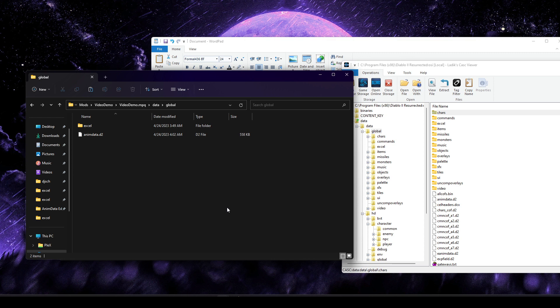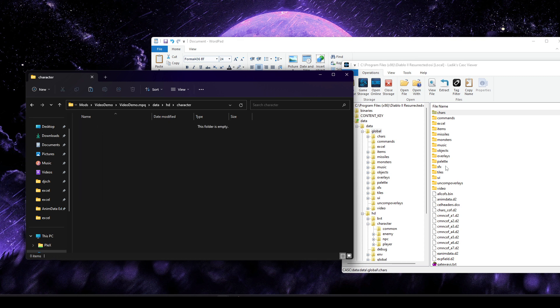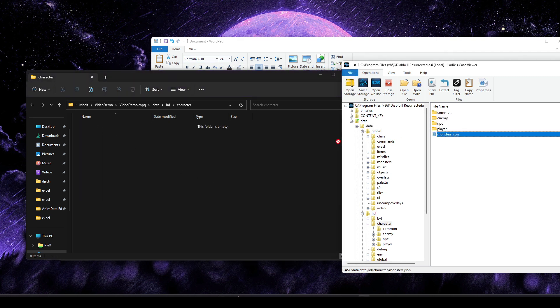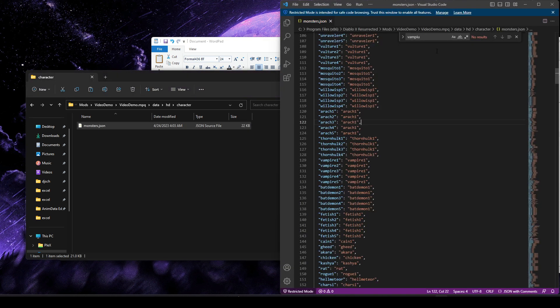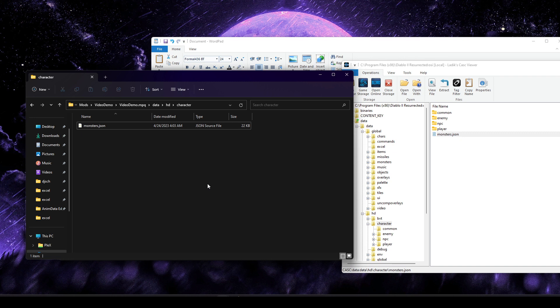Everything is technically working, but since we made a new monster we want to quickly add a visual so everything looks correct. Go to data HD character and pull out the monsters.json file. Search for vampire — normally Vampire 5 uses vampire1.json. Add our new entry right after: our monster is called Vampire Train and we'll also have it use the vampire1 entry — we're not creating a new visual. That's all we need, just assigning a visual and linking everything together.